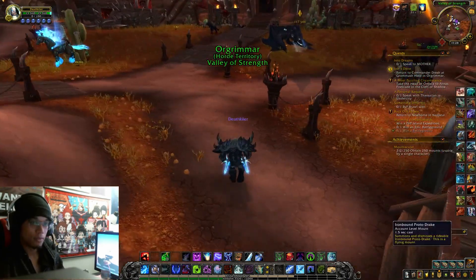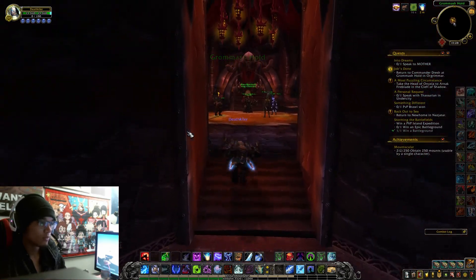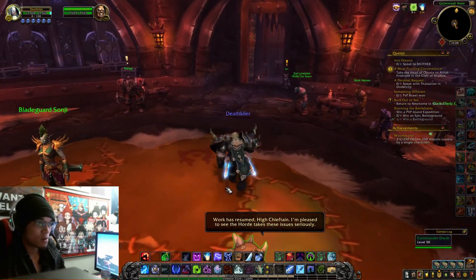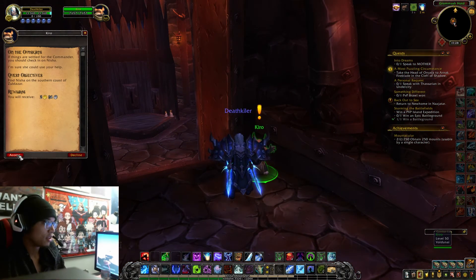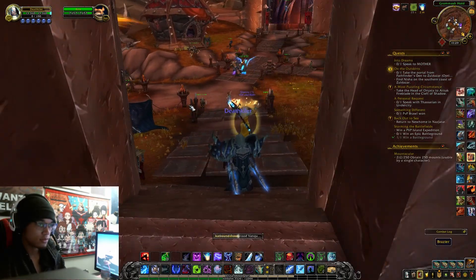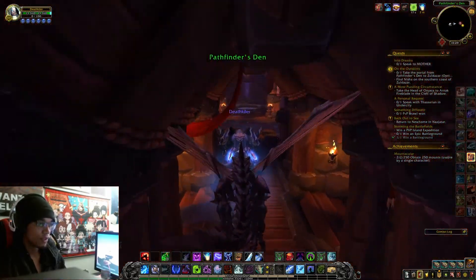Back in Orgrimmar. Let's go back to turn in — jobs done. Hopefully this leads to the unlocking of the Vulpira. Now we go back. I'm guessing Kyro is already here to talk to. 'Commander, I cannot take credit for this fortunate turn of events.' Alright, let's head there real quick — land the outskirts. Head to Zul'Dazar. And if you don't have flying, I'm sorry.